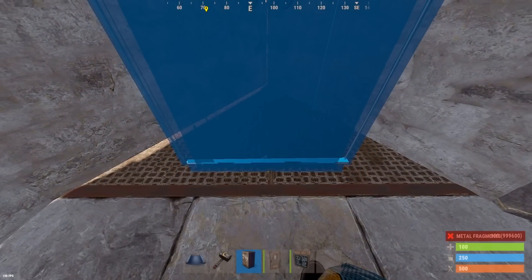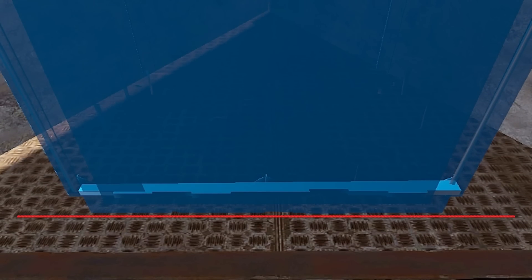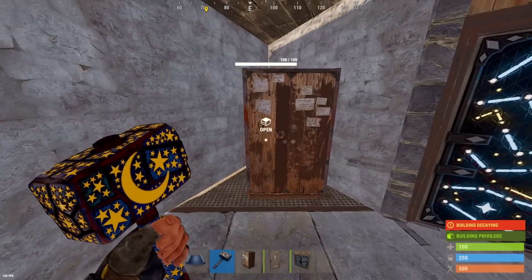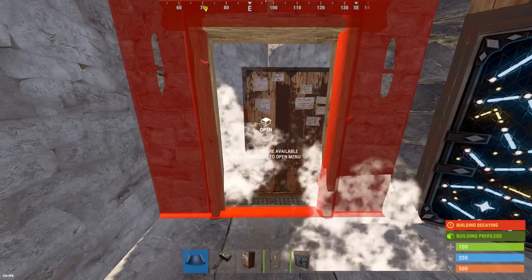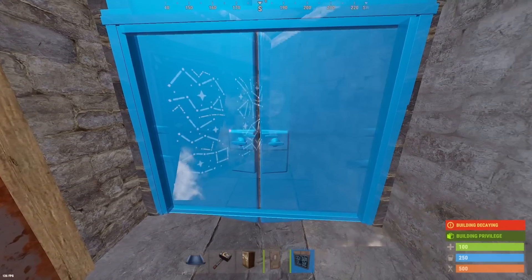Look closely at the floor — on the metal foundation you'll notice that there are dots. To be able to access the TC behind the vending machine, it must be placed between the second and third line of dots. Move all the way over to the right and place the TC. Now you can protect it with a single door — we'll place the vending machine later. Then place another door-by-door frame here, and this will be your makeshift starter.